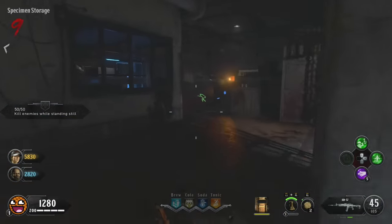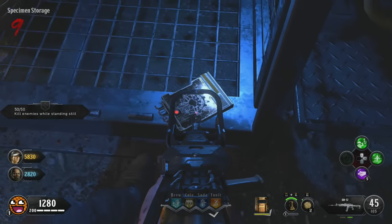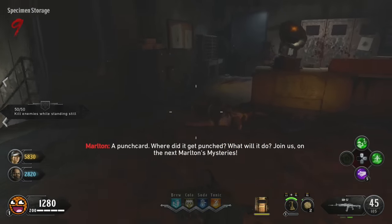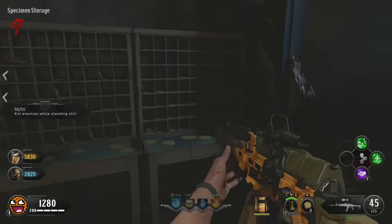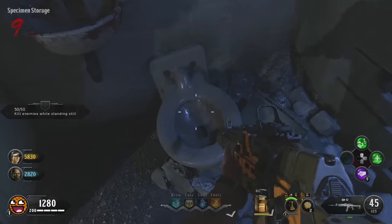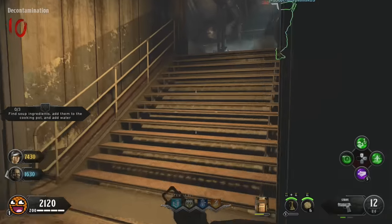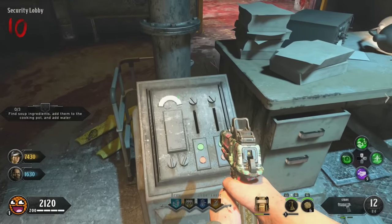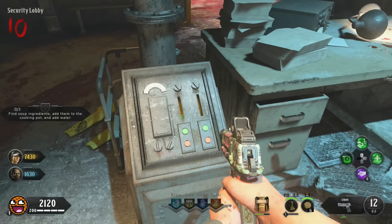The second key card is on the other side of the facility in specimen storage. Check the shelving on the bottom, near the mail area, or in the toilets — yes, there really is a gold key card in the toilet. Once you've picked both up, bring them to an encoding machine also in the facility. Slot them both in one by one and they'll pop out moments later, ready to pick back up.